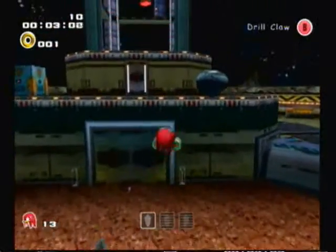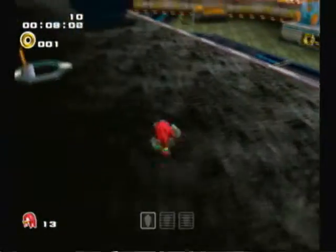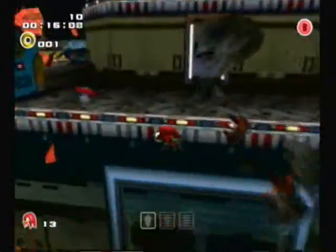On the direct opposite side of the big pillar thing is a rock on a platform. You've got to hit that with a lot of force. If you don't use enough force, that will happen.